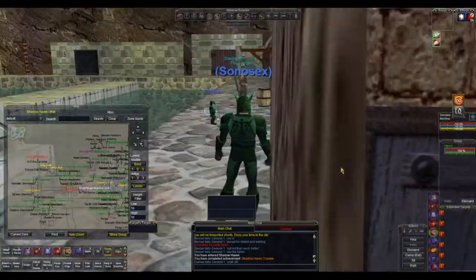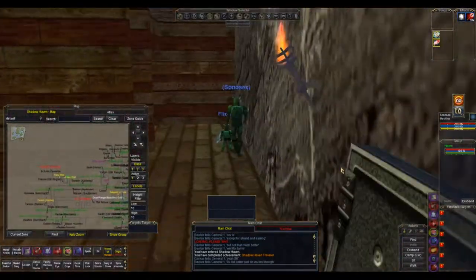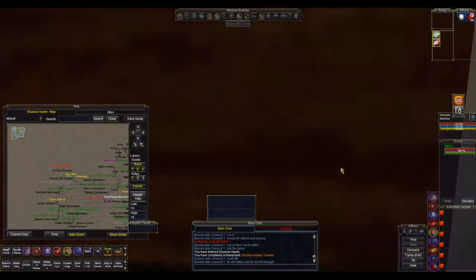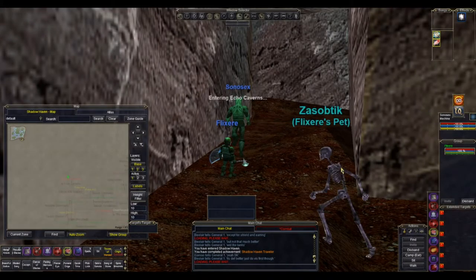Once you get to Shadowhaven, take a left and go to the coast. The first building on your right, you want to enter into that, and then there's a secret wall just ahead of you. Walk through that secret wall and follow the path around — that will take you into Echo Caverns.